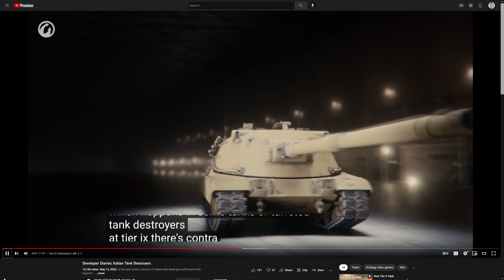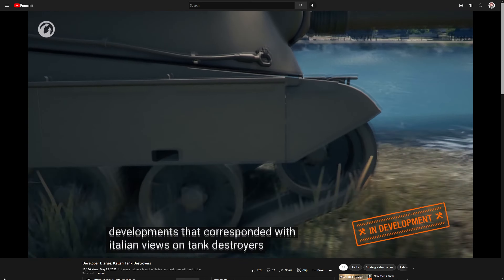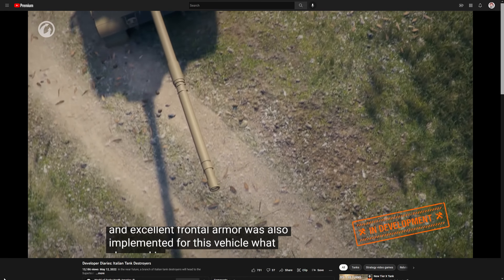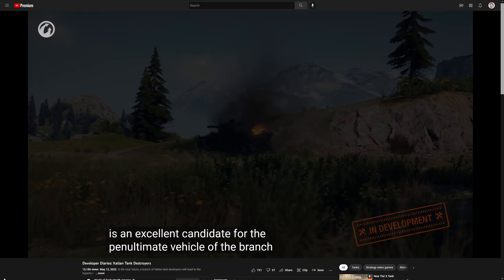At Tier 9, there's the Contra Carro 1 MK2. The idea was inspired by joint American and German developments corresponding with Italian views on tank destroyers. The concept of a tank destroyer with partial turret traverse, average mobility, and excellent frontal armor was implemented here as well. What changed is the gun — the caliber increased to 127mm, but the autoloader remained. Due to the sum of all its characteristics, the Contra Carro 1 MK2 is an excellent candidate for the penultimate vehicle of the branch.